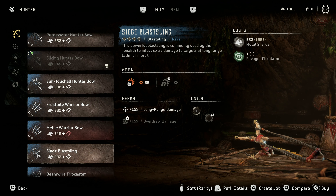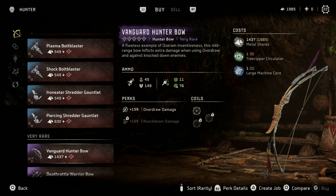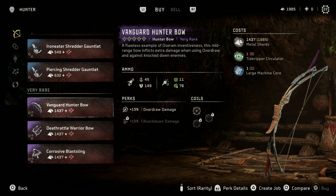Continuing to browse: a Siege Blastling, Beam Wire Tripcaster — oh, these are all blue weapons! A Vanguard Hunter Bow with acid and... good arrows?